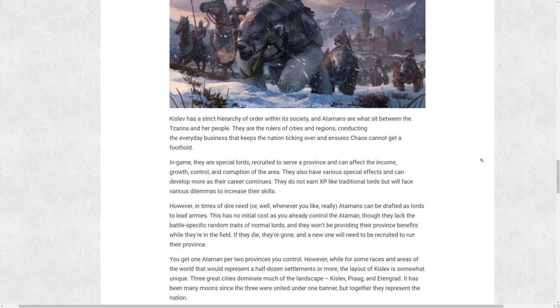You could focus your Ataman on military production — reducing recruitment costs for units and improving hero recruitment ranks — or focus on commerce. I hope the dilemmas aren't too restrictive, because when they are you end up in a cookie-cutter cycle where you always pick the 'best' path according to Reddit or forums and ignore the rest. The Ataman can also be recalled from governing to become a general in an emergency — he won't have random combat traits but can be deployed immediately at a reduced cost.